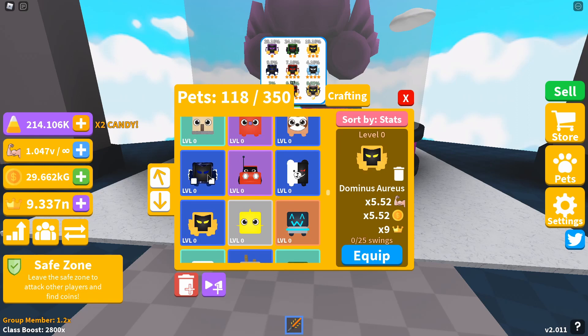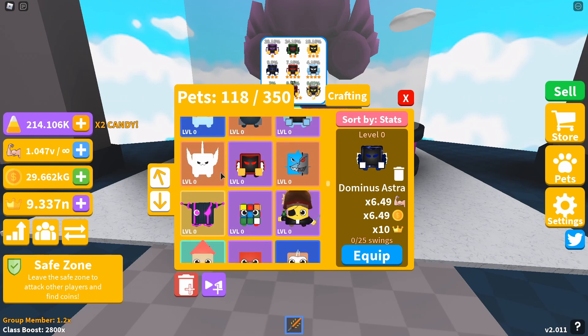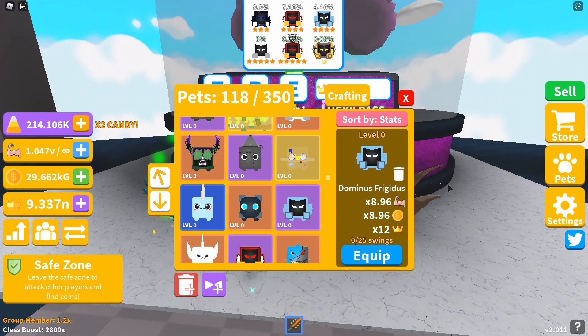The fourth pet, also a three-star, is the Dominus Astra, giving you a 6.49x strength and coin boost and a 10x crown boost. The fifth pet, a four-star, is the Dominus Infernus, giving you a 7.62x strength and coin boost with an 11x crown multiplier. The sixth pet, also a four-star, is the Dominus Frigidus, giving you an 8.96x strength and coin boost and a 12x crown boost.